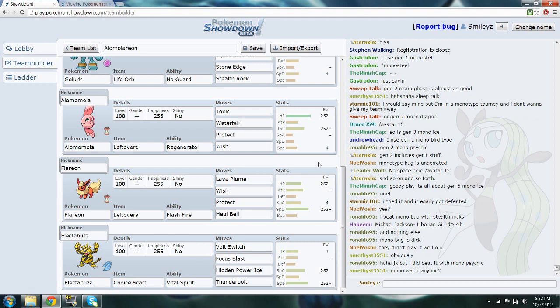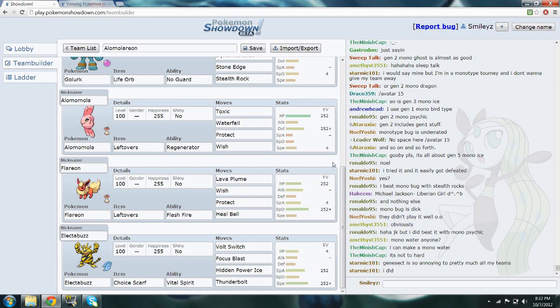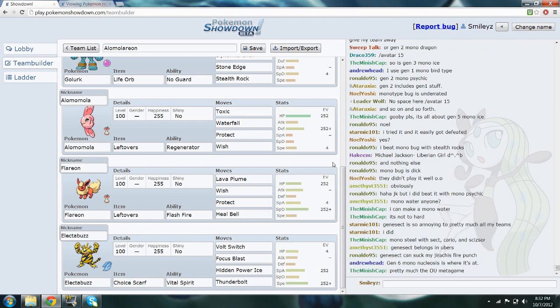Next we have Flareon, our special wall — pretty much standard special wall set: Wish, Protect, Heal Bell, Lava Plume — basically to take those electric and grass types that Alomomola can't, to heal off toxic, and possibly get a burn. Then we have choice scarf Electivire, just a nice scarfer to patch up some type coverage on our team, since Gardevoir runs specs.